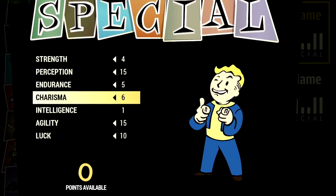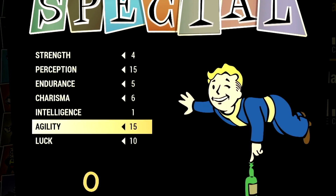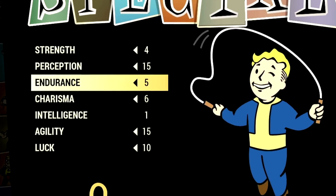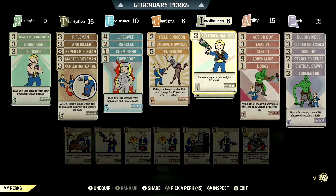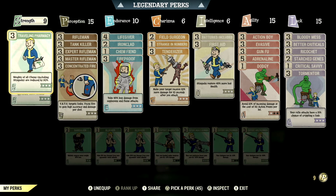Starting off over in the build, these are the base stats that make up our in-game Enclave Plasma Rifle build, so if you want to use the exact build I'm using, this is the start. These are the base stats without the legendary perk cards equipped. Over the normal perk cards, these are the normal perk cards that make up our in-game Plasma Rifle build.